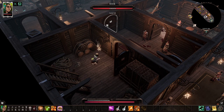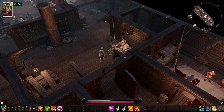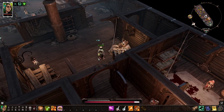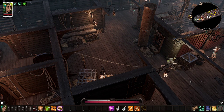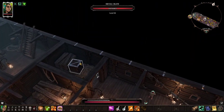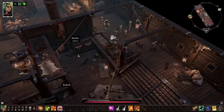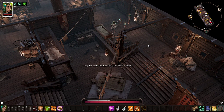Moving forward, basically loot all of the items that you can find. Specifically the bedrolls here are going to be important. Bedrolls are an out-of-combat item that allow you to fully rest and gain a rested bonus. I will collect all of the stuff here, specifically the three bedrolls. If you haven't done so already, collect the buckets as well and go through every single item.